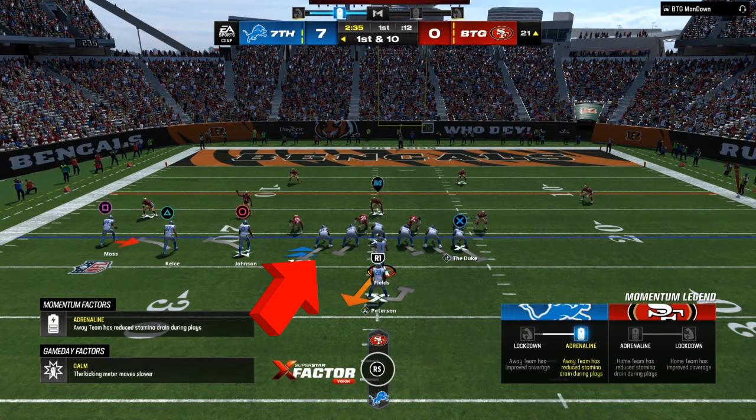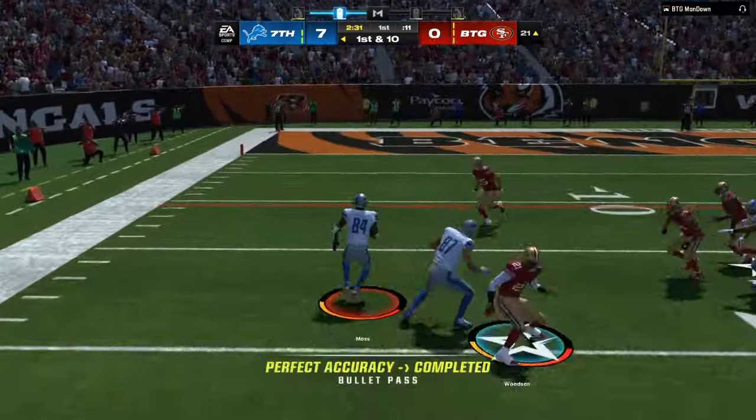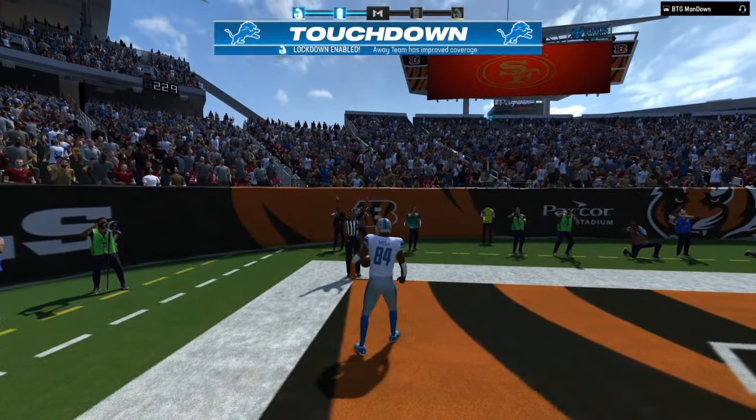Once again he has low people in the box. From the center I have three people — two blockers to the outside against his four. So I can throw a screen right there, make somebody miss, and we walk in untouched for another easy touchdown.